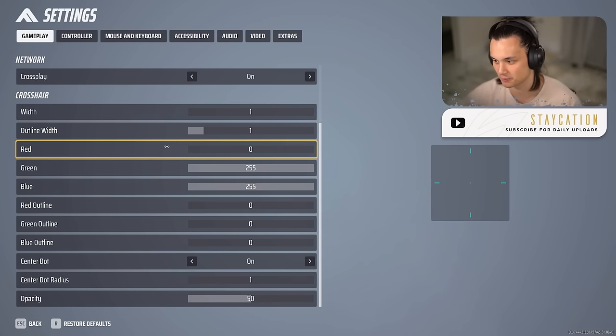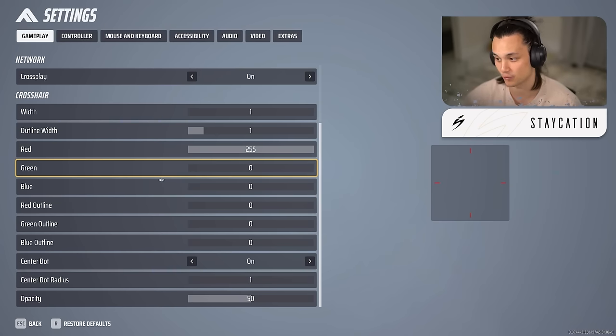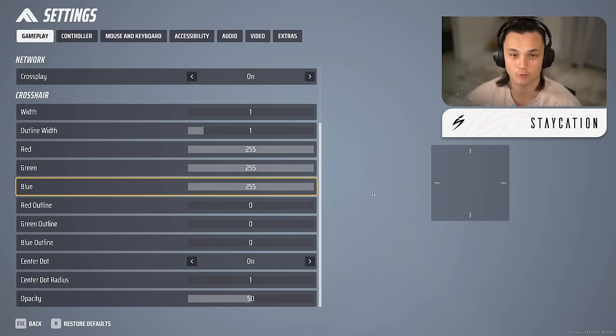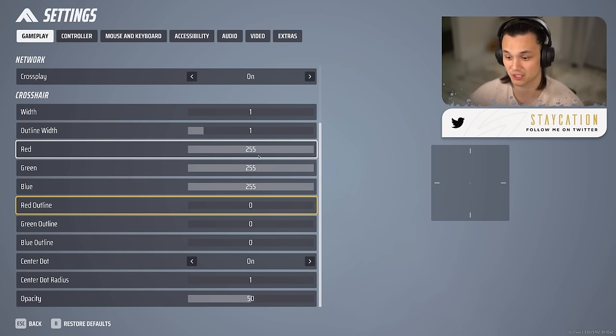For crosshair color, I know blue is a little more passive on the eyes so I wouldn't necessarily recommend that. Red and green are really popular because they stand out, but I just like white. You can also play with the red, green, and blue outline options — they're a subtle way to add color without changing the main crosshair color.